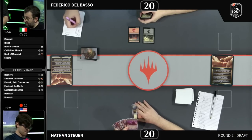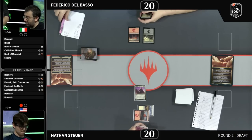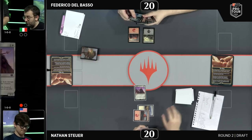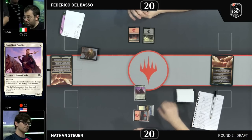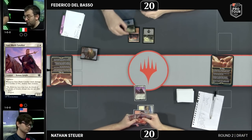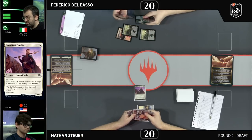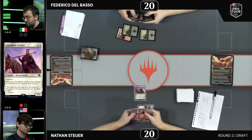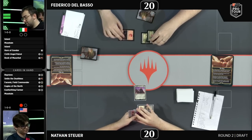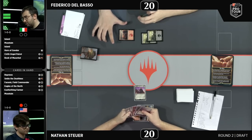We're into game number two. Nathan Stoyer up a game against Federico Delbasso, looking to protect that. Both these players are undefeated, Corey. Opening things up with a classic Magic the Gathering play — a two-mana two-two with some upside if there are going to be giant Goblins or Orcs, which Delbasso's deck does seem to produce quite a few of. There are a lot of X-four Goblins and that ability can come up in this matchup.